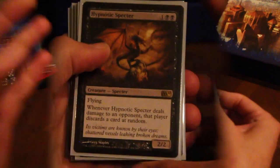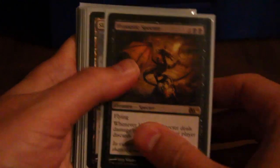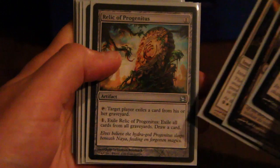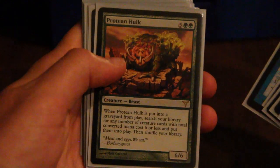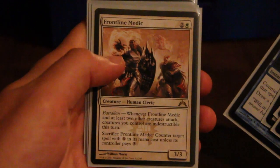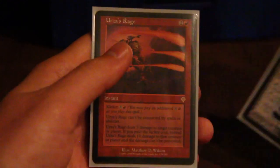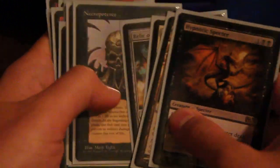Alright, our final pack for the first 25 videos: Hypnotic Specter, Slayer, Stronghold Intervention Pact, Relic of Progenitus, Necropotence, Tinker, Protean Hulk, Deranged Hermit, Clone, Blasphemous Act, Remand, Frontline Medic, Stax, Pyrite Spellbomb, and Urza's Rage. Wow, that's actually not a bad pack for our final pack.